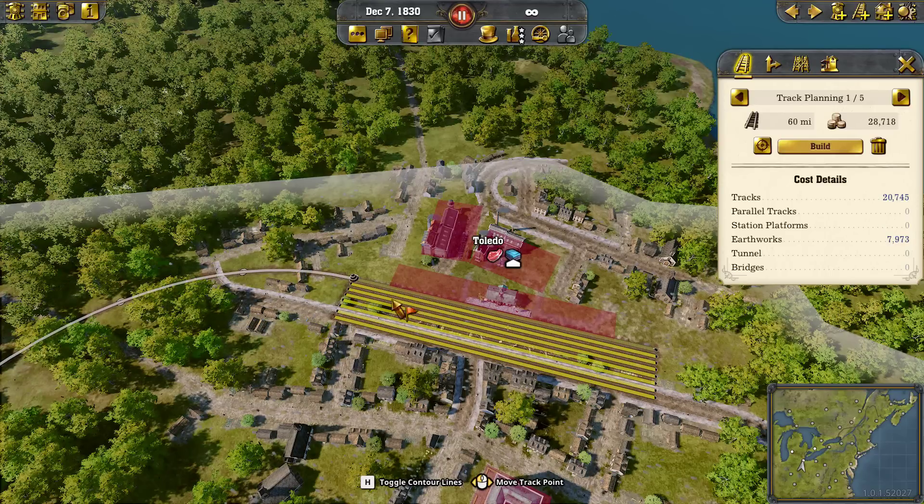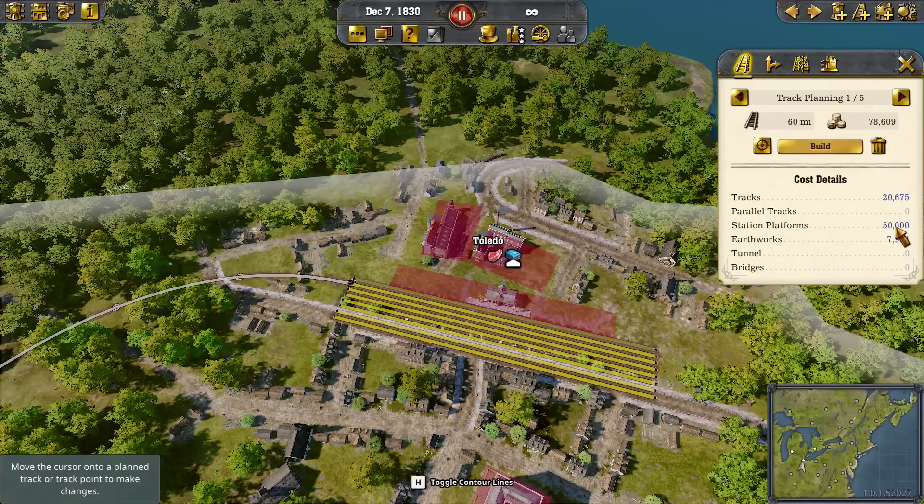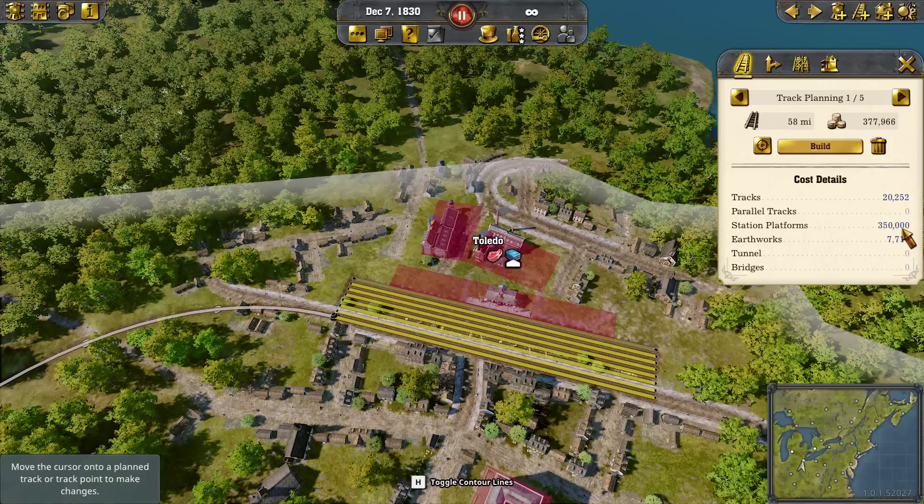Use one or a couple of platforms, but don't use the eighth one. They count out from the station building. Notice the price: the first platform is already built at zero cost. The second costs $50,000. If you use the eighth, it's all seven remaining platforms at once, not counting the very first one you already paid for.